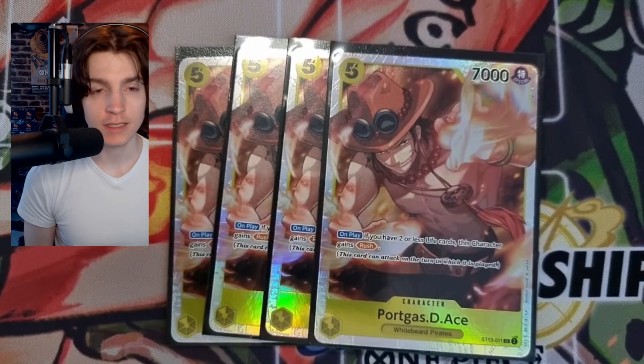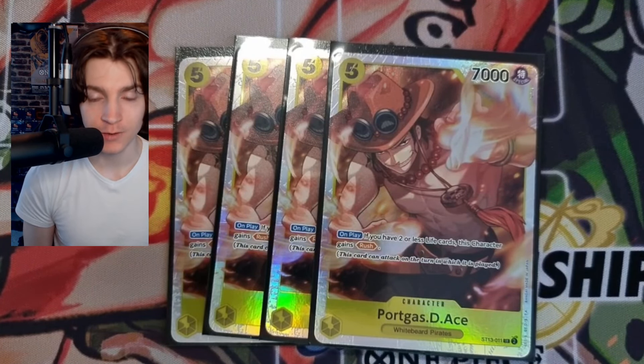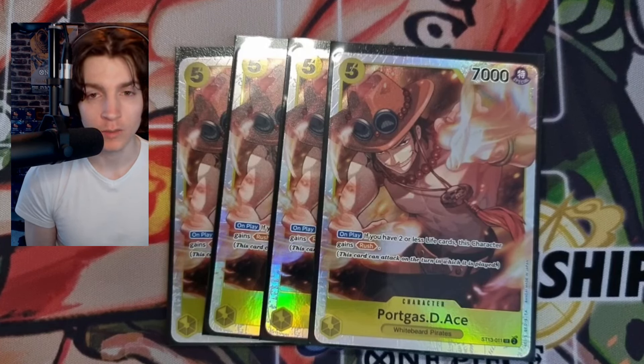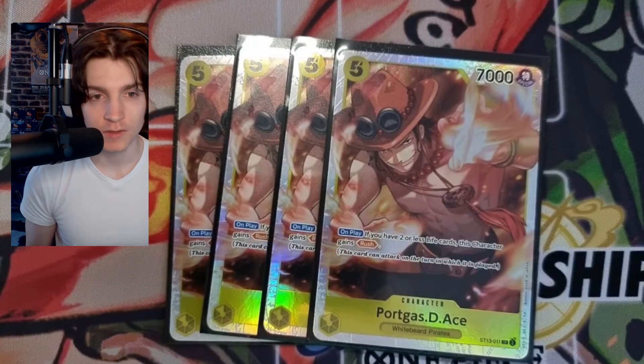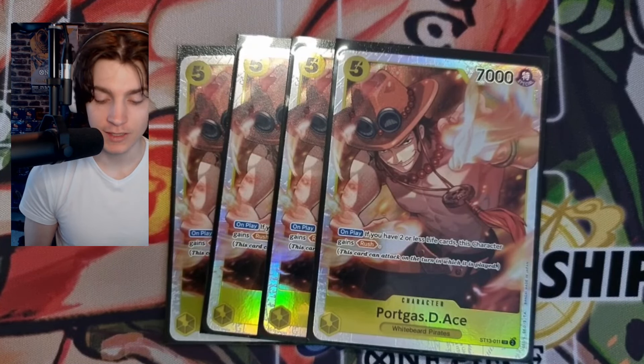For the other five-cost, we play Ace. You always want to use Ace when you're at two lives or less, because on play, if you have two or less life cards, this character gains Rush. So you can play it for free from your life with a baby Sabo or another card, swing with your leader for seven since your leader becomes 7k when you use Ace, and then swing twice for seven — everyone knows how good two times seven is.